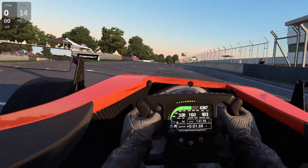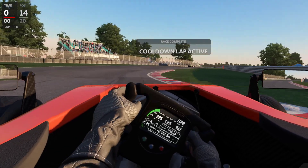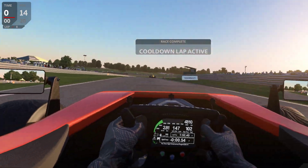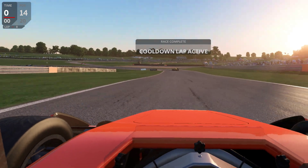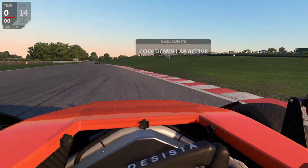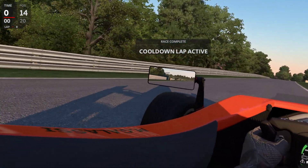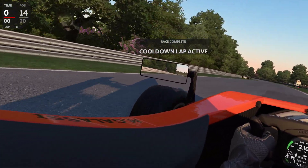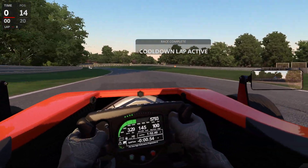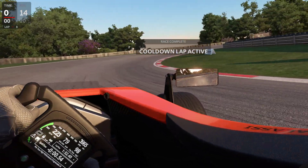Thanks for watching. There is a new track as well — Bathurst 1983. Bathurst 1983, lots of trees to kill yourself with, back when health and safety wasn't a thing. Quick look at the car — it's a transition car from karts into open wheel formula with aero. So, 170 brake horsepower, lovely neutral chassis, and a decent bit of aero that kicks in quite well. Lots of feedback through the force feedback off the track.